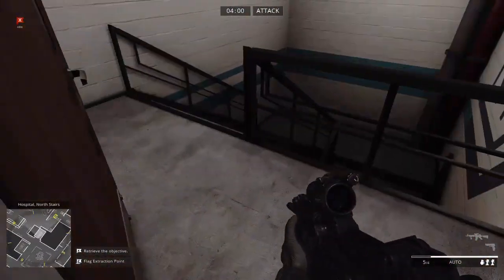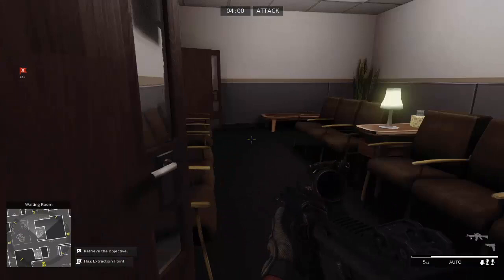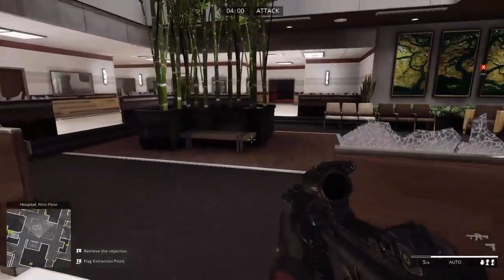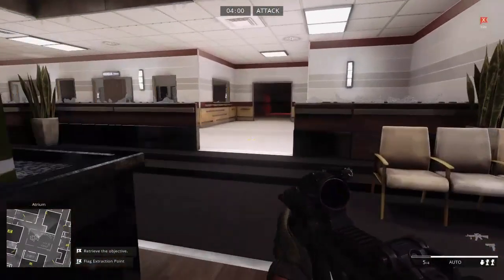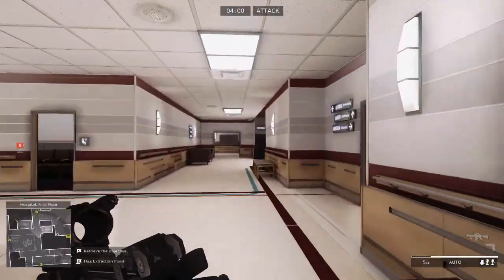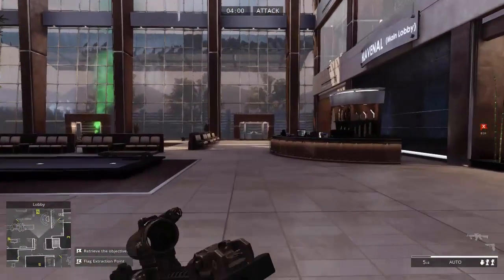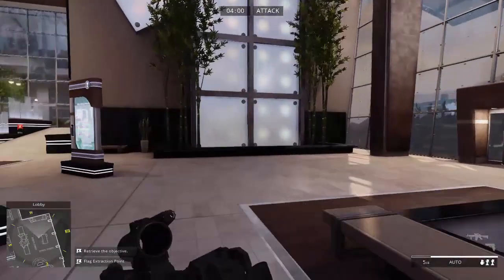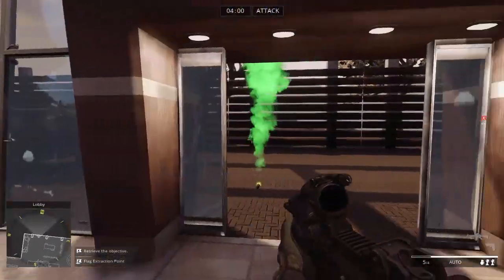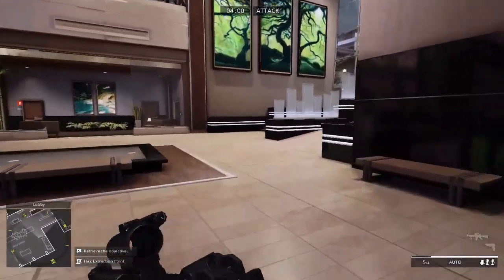We're going to go down here back to the signal level, and here we have a waiting room and another waiting area. I want to show you where I showed you — you pick up the objective, the files — this is where you would take them to, right over here where this green flare is. But since we don't have an opponent to play with or the objective, we can't get through that area.